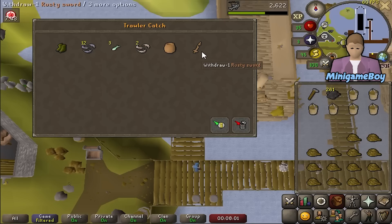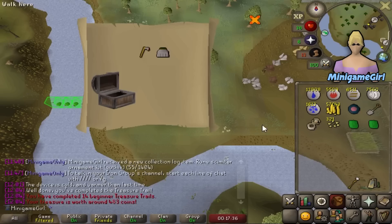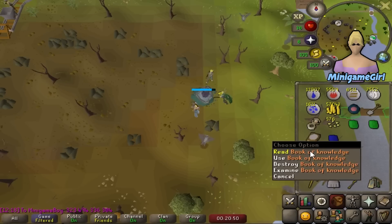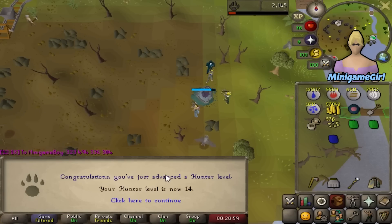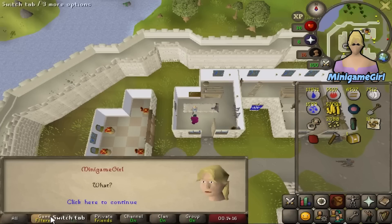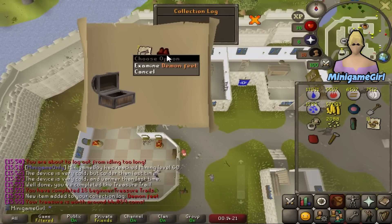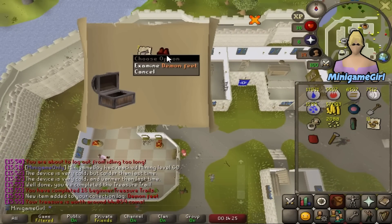I guess this is payback for me getting 10 Runecrafting while he was stuck at Brimhaven. My first beginner clue unique — a Gothic ornament kit. Pity it isn't some boots. And an air staff — if only that was a fire staff, would have been a perfect casket. We got a book of knowledge which means 14 Hunter — only 3 more to go. At the same spot Minigame Boy got his Demon Feet, we get Demon Feet as well! This must be our lucky spot. Two more items down, just a fire staff to go.